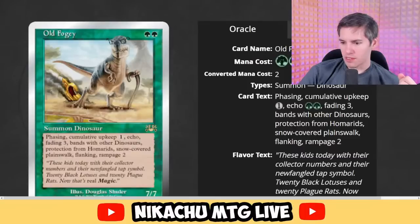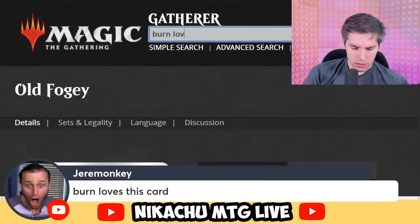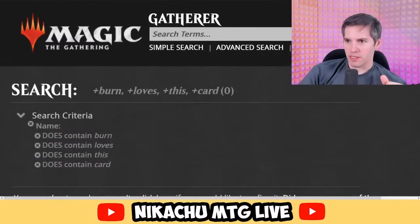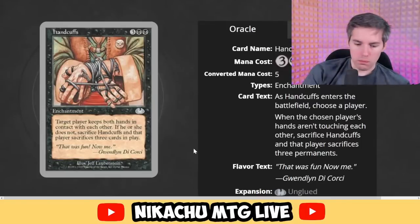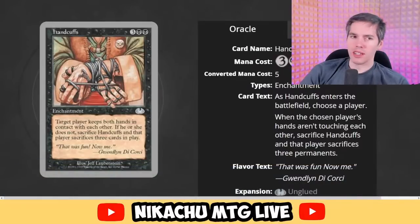There are four Kill Bots with the same art but different names — interesting. Handcuffs — black, black, three generic enchantment. Target player keeps both hands in contact with each other. If they do not, sacrifice Handcuffs, then that player sacrifices three cards in play. That would not work — not a real card. We're talking silver border cards, not artifact cards like Ornithopter.